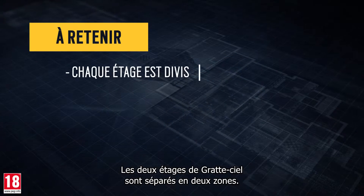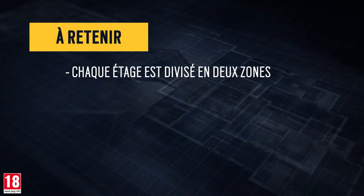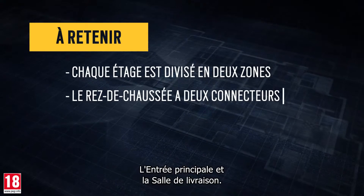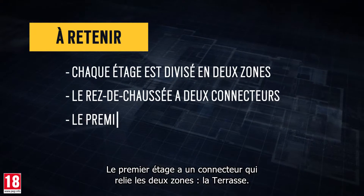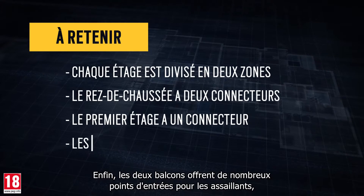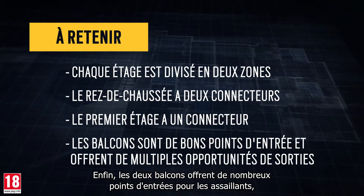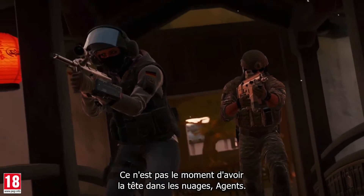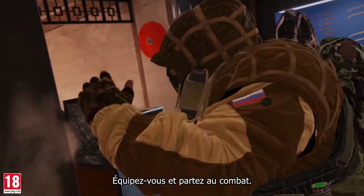Each of Skyscraper's two floors is split into two areas. The first floor has two connectors that link the two areas: the main entrance and the delivery room. The second floor has one connector that links the two areas: the terrace. And finally, the two balconies provide numerous entry points for attackers and multiple run-out possibilities for defenders. This ain't the time to have your head in the clouds, operators — gear up and fight.